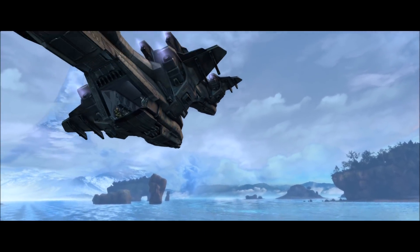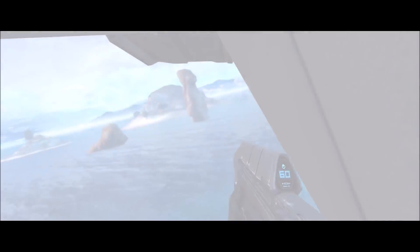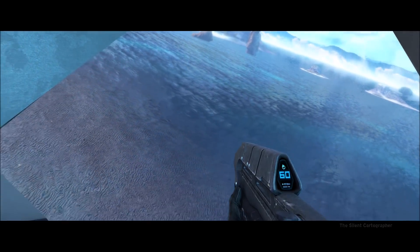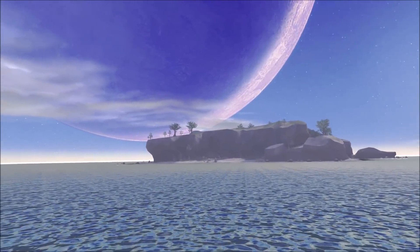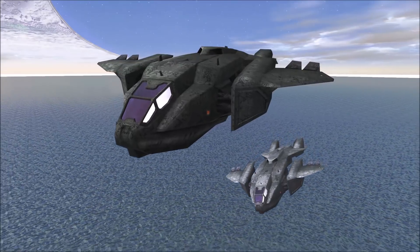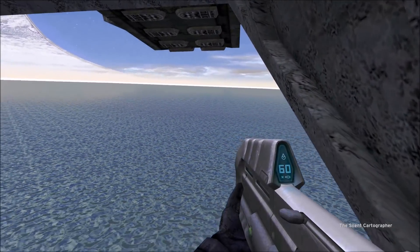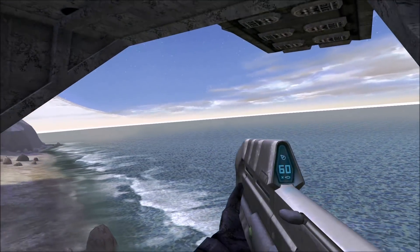For Halo CE, normally during cutscenes in Anniversary graphics it letterboxes — black bars on top and bottom with a caption in the bottom right. In Anniversary graphics it works correctly, but in Classic graphics those letterboxes are missing. I'm inclined to believe it's a bug, since Anniversary graphics still letterboxes. It actually looks kind of cool without the letterboxes, so in the future it could be a cool feature to have a toggle to enable or disable letterboxing on demand.